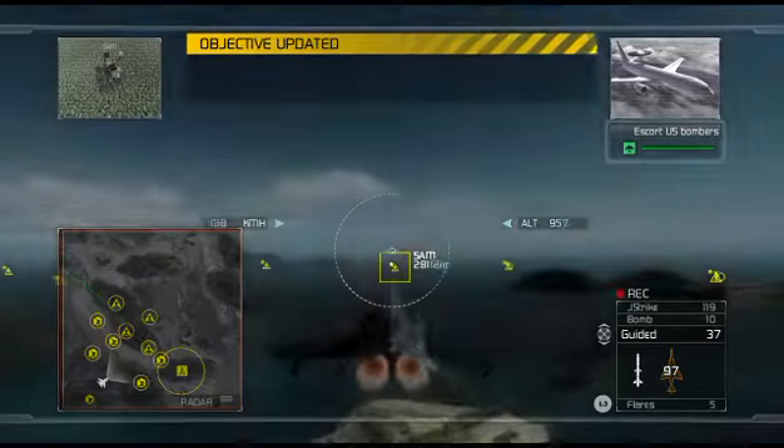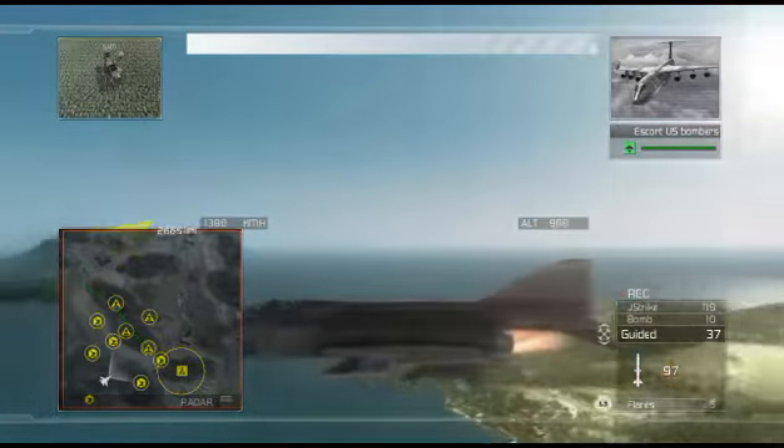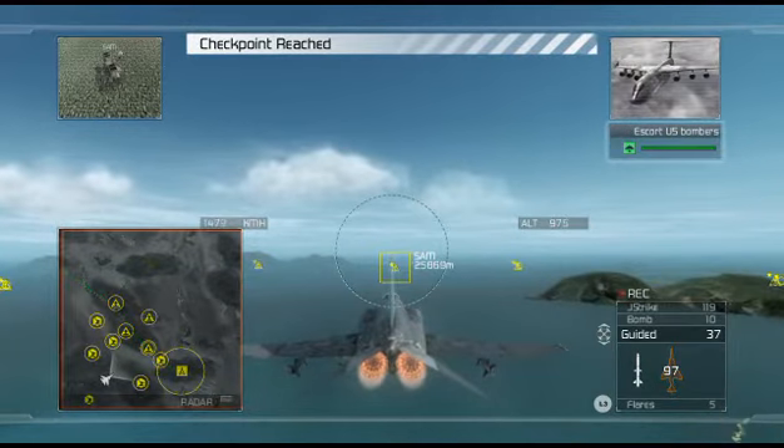This is Gargoyle lead, entering the combat zone now. Copy that. Be advised that enemy SAM batteries and AAA are active in the zone. We're suppressing them now. Tell your pilot to make sure he's thorough — I don't want to get a SAM up my tailpipe.